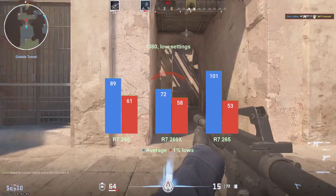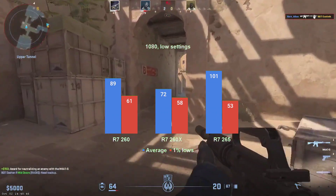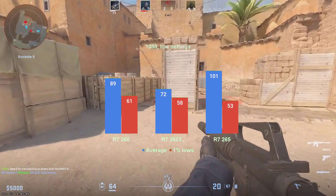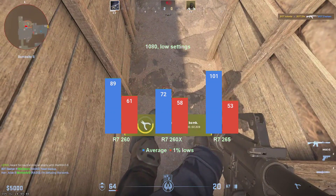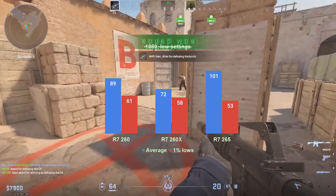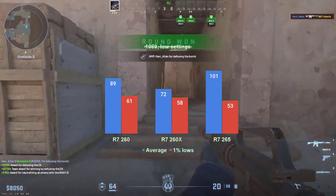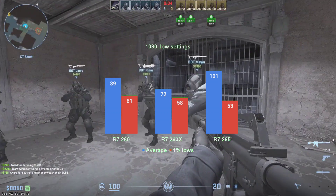I expected the 260 to provide the lowest average and the 265 to be the fastest. And while the latter is true, we can't really say the same thing about the former. This may very well be due to differences between runs, so don't be too quick to assume that the R7-260X is the weakest. However, numbers are numbers, and the R7-260 did manage 89 FPS on average and 61 FPS 1% lows, proving that 1GB of VRAM is just fine, even in 2023.